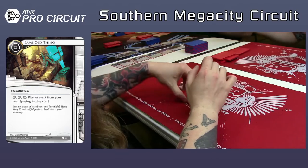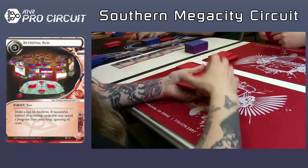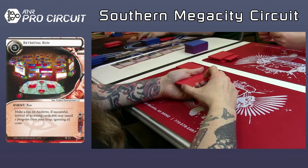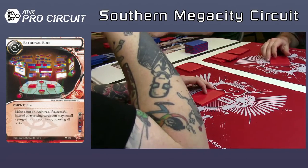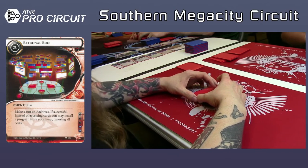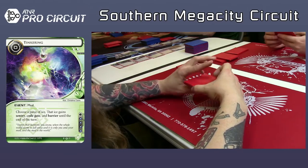Retrieval Run — actually, I think it was a Tinkering. He only ended up with one Liberated Account. The other card I couldn't tell. I think we're just finishing up. I don't think he's got any good breakers yet. He needs to start working on some sort of breaker suite — he's got one Atman, which you probably won't carry all the way through. He wants to look for some Datasuckers.